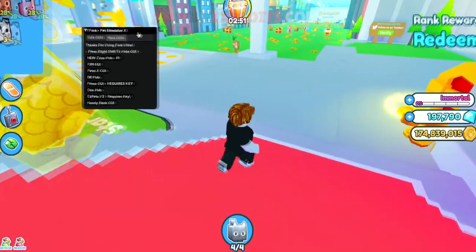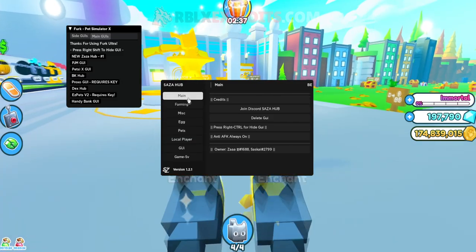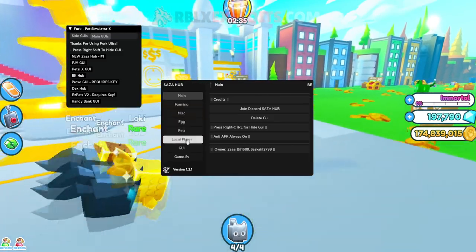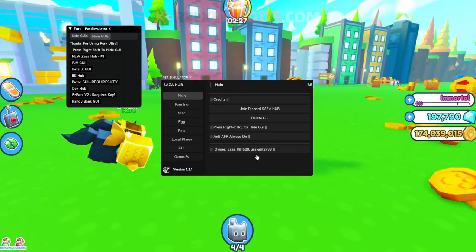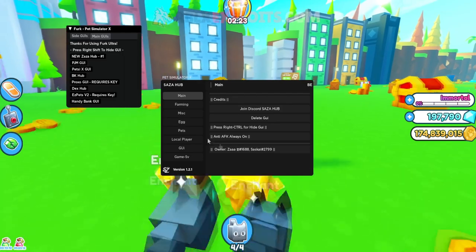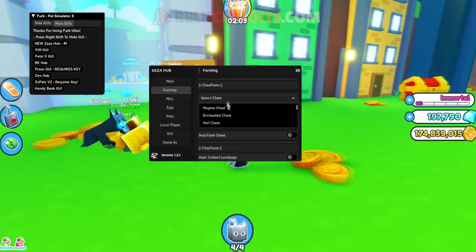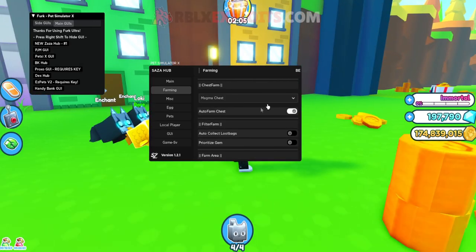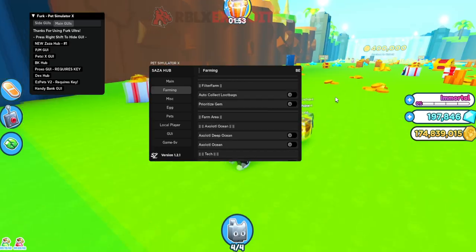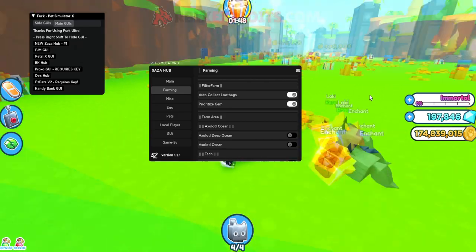Let's start with Zaza Hub. Click on it and execute — it's loading, and there we go, it's loaded. We've got tabs: Main, Farming, Misc, Egg, Pets, Local Player GUI, and Game SP. On Farming you can auto farm and chest farm — select whatever chest you want from the list and press 'Auto Farm Chest.' It may lag your game but it will auto farm in the background. You can also auto collect loot bags and prioritize gems.